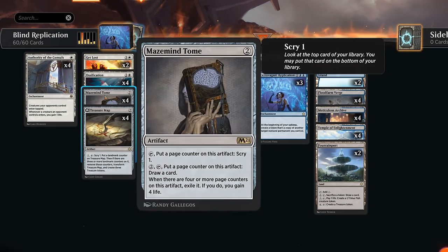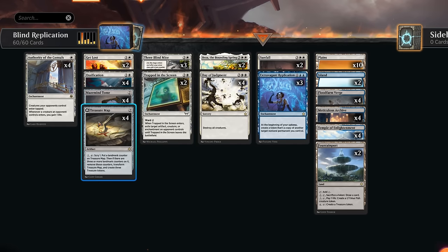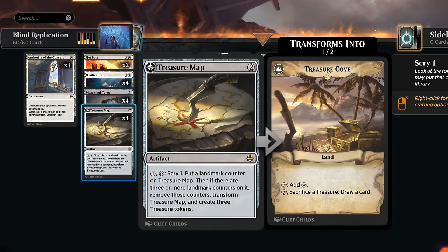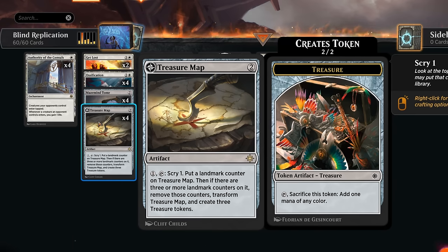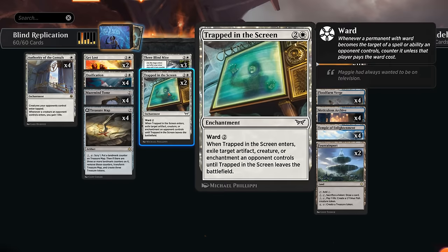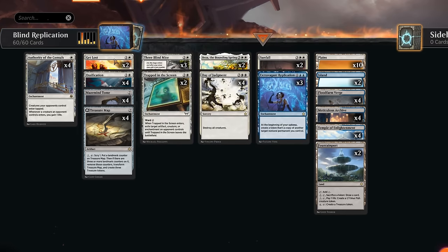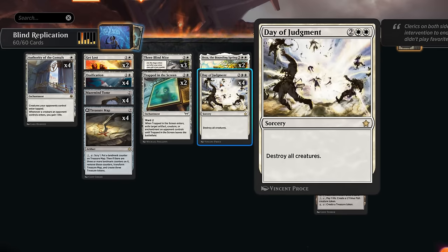For card draw artifacts, Mazemind Tome can pay two mana to draw or just tap to scry, eventually gaining four life. Treasure Map can scry repeatedly, eventually flipping into Treasure Cove and making treasures — a way to ramp into more expensive cards. At three mana, besides Three Blind Mice, we have Trapped in the Screen as a versatile answer we wouldn't mind replicating — it can answer artifacts, creatures, and enchantments.